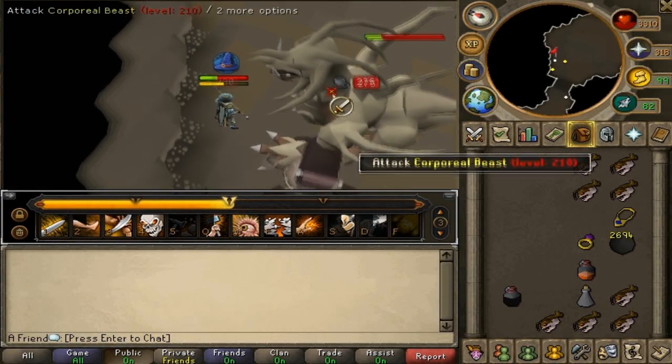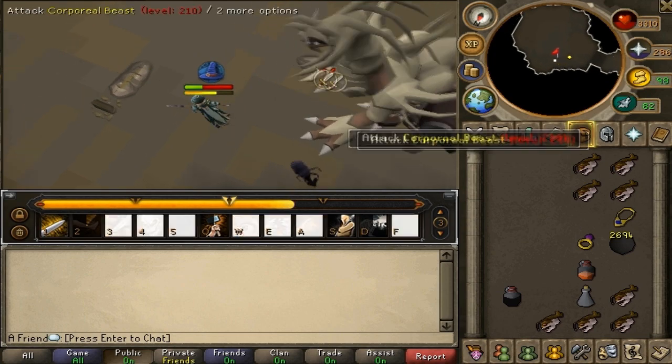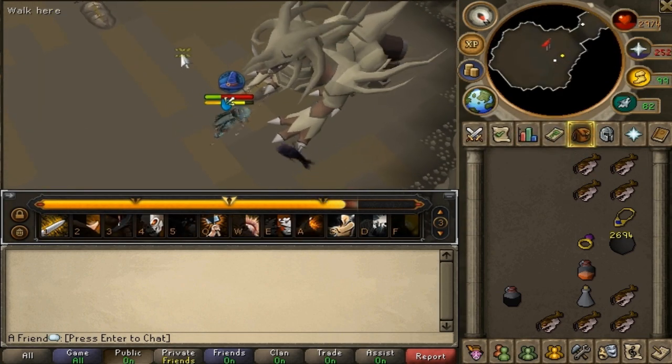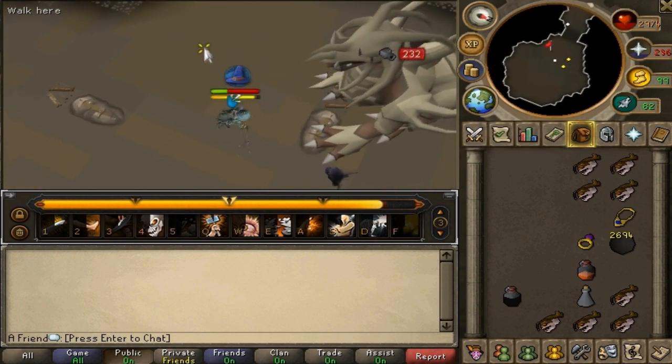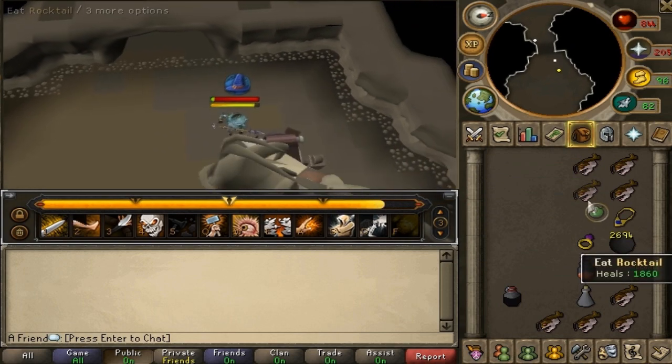Hey guys, so at the moment the Corporal Beast is very hard to solo. At first I thought it was impossible to solo with melee without a shield, because if you have a shield it's very easy to solo — even with mage or range.